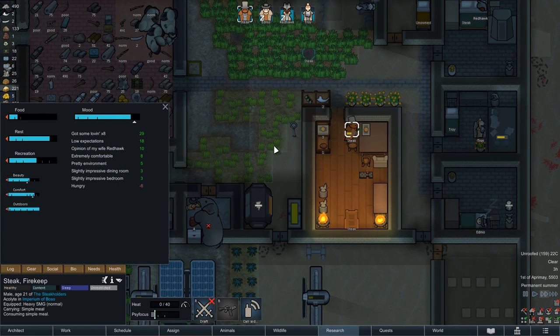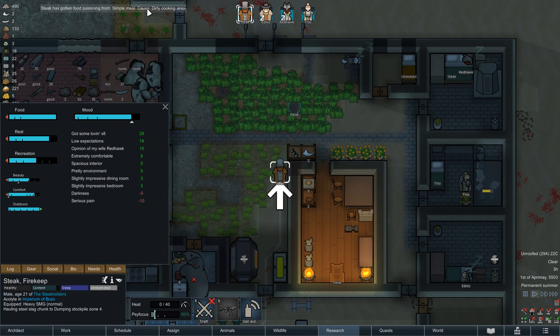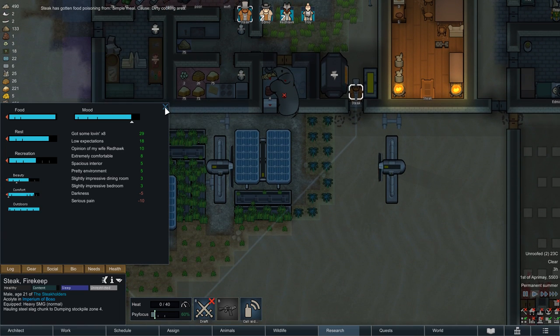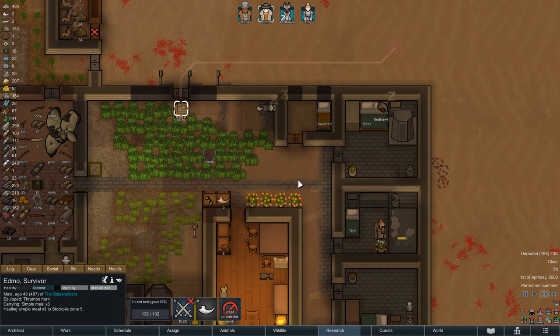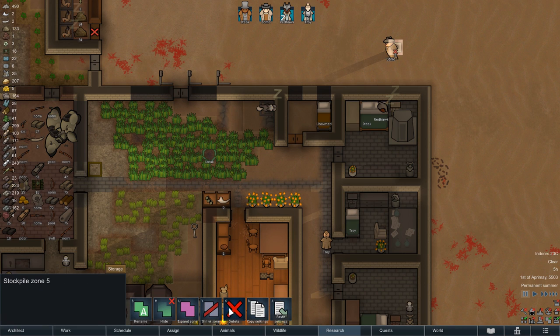It is still dark in the desert as Steak gets food poisoning. Unfortunately we made these meals in batches, which means the other three meals will be contaminated as well. So let's make absolutely sure nobody eats them by putting them out in the desert — maybe they can even serve as bait for a stray iguana or something. Our colonists will not touch them ever again.